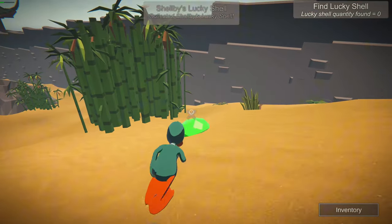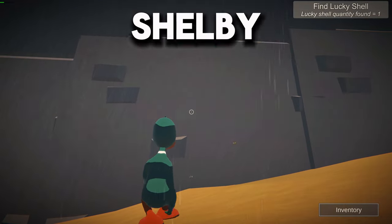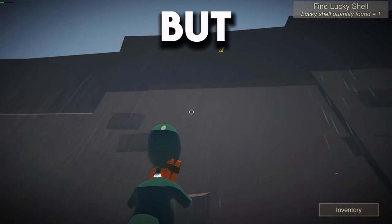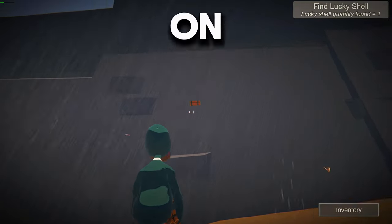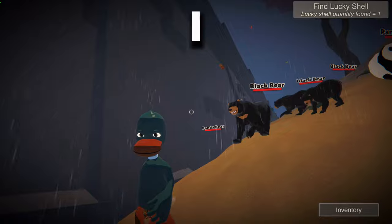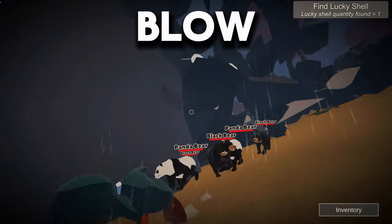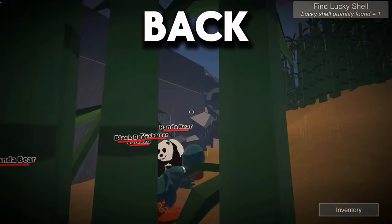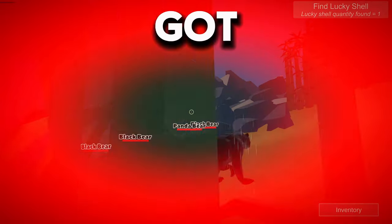I found the shell, and the shell is just a rock. Shelby is not the sharpest knife in the drawer. I've got pandas on my tail still, so I'm trying to get out of here. I thought the fastest way would be to blow up another wall and run out, but as I was trying to get back I ran into some bamboo and got stuck.